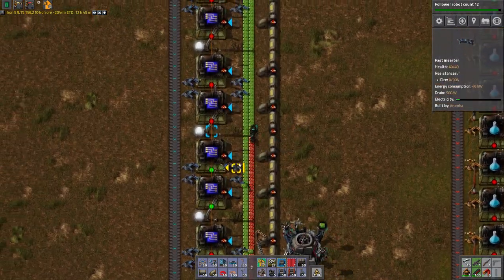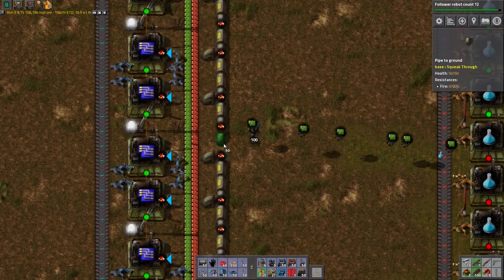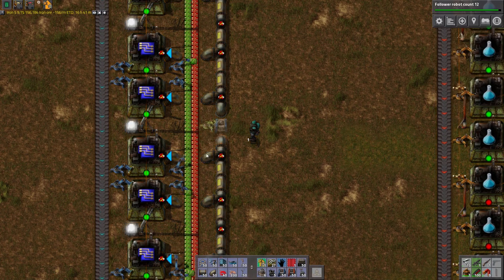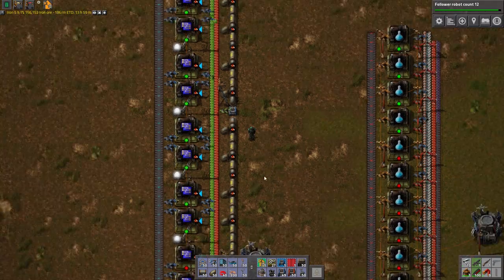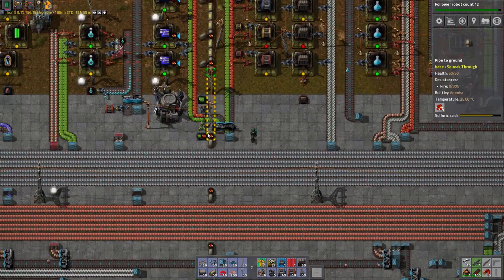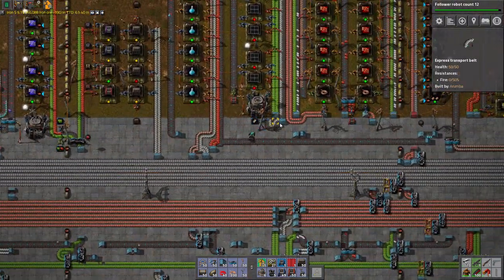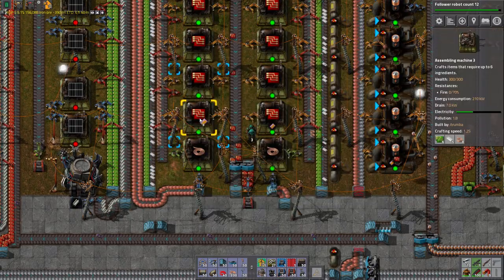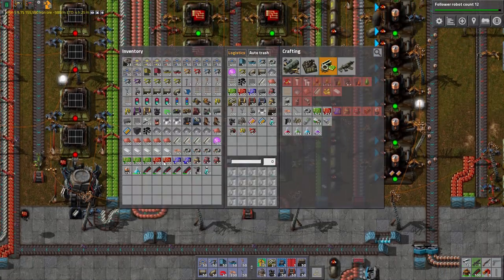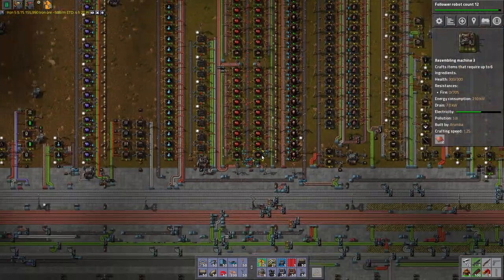How's the rocket silo build going? Horrible. That's not the answer I was hoping for. I updated the solar grid to have four laser turrets in it. Nice. We need some productivity modules or speed modules for these batteries — we're just producing them so slowly despite the amount we're making.